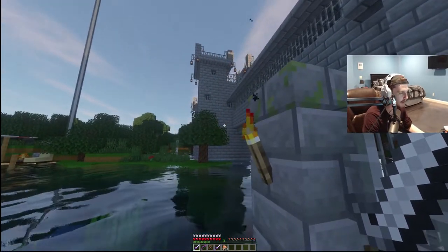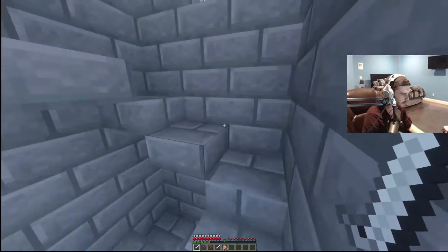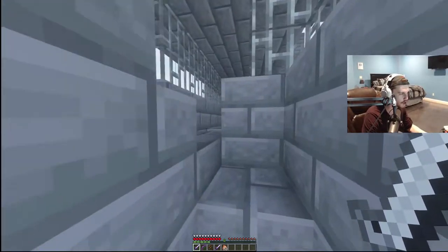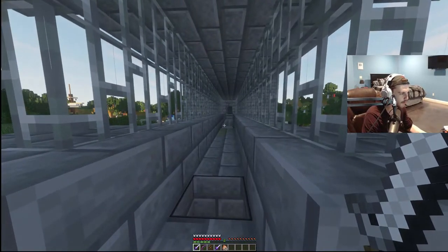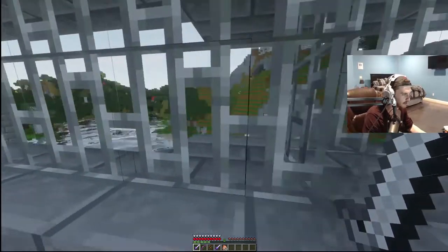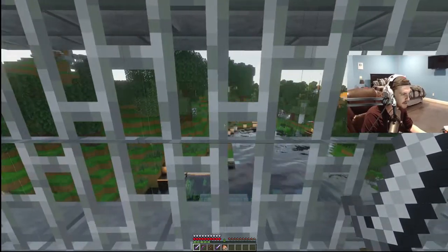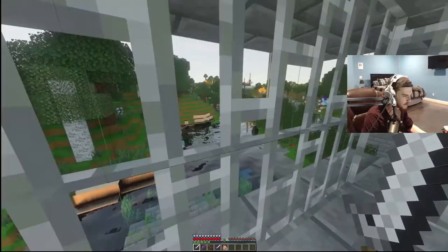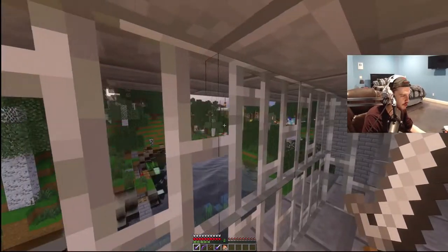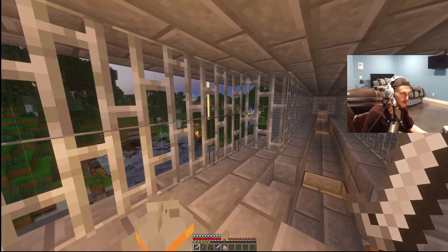We need to clear out each one of these prison cells, which all have mobs in them, and eventually make our way to the top. We've got to find wherever the secret item is — it's not entirely clear which chest has it. As soon as you're in, you're basically trapped — it's completely barred off, no way to escape without breaking anything. It should be nighttime for the entire duration of the prison break, which will make things a thousand times more interesting.